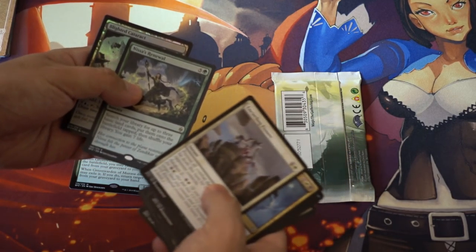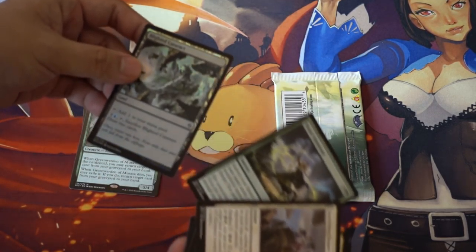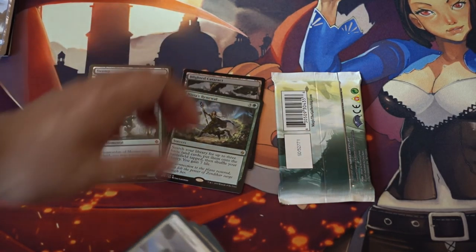Emissary, this is Renewal — I thought that was a foil land, which would have been a lot better than Blighted Contractor.